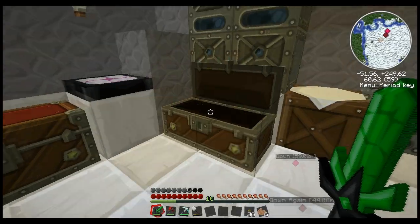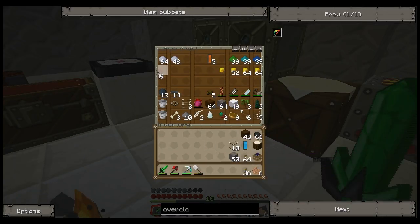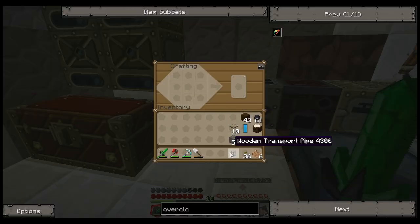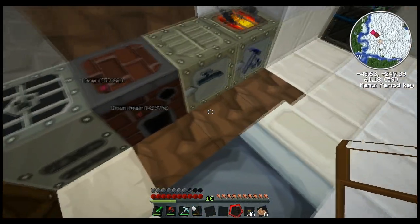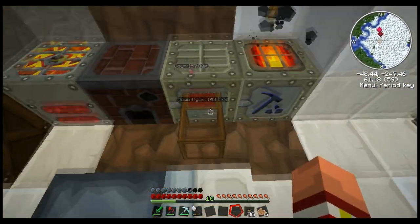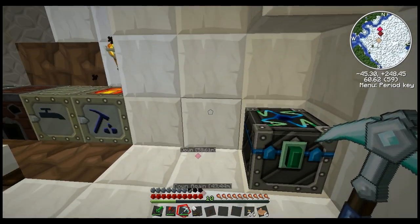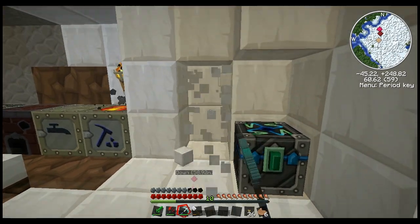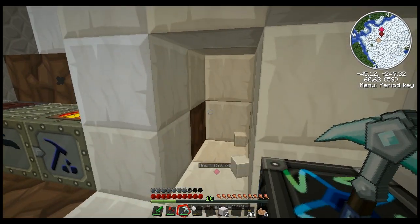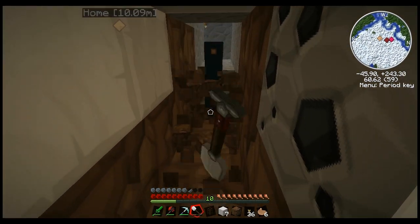Now the next thing we need to make — we're going to need our glass. We need to make a wood pipe: glass in the middle, wood on either side, will give us eight wood pipes. Wood transport pipes are special — they are sucking pipes, if you will. What you do is put the pipe next to a machine. You see that kind of red bit? When we power this pipe with a redstone engine, it will pull things out of the machine. There's some coal back here — how handy.